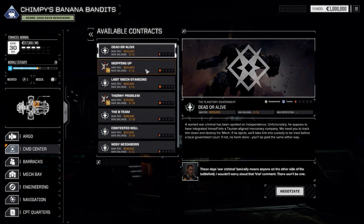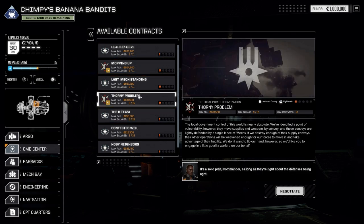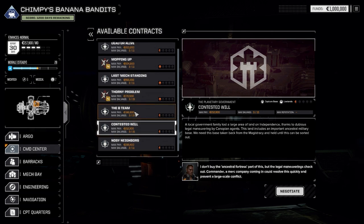So here's a list of contracts. You've got two types of rewards: your pay and your salvage. This one has quite a lot of salvage — I don't like that. It's definitely going to mean some extra enemies on the field there. We want to start off with a nice easy half-skull one, just as a sort of tutorial mission, and hopefully there's not really much to fight.